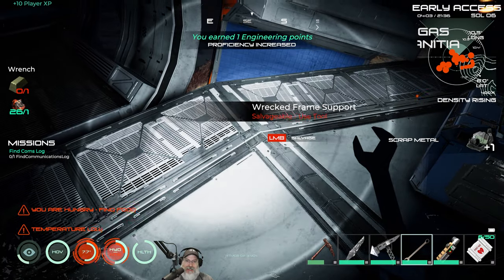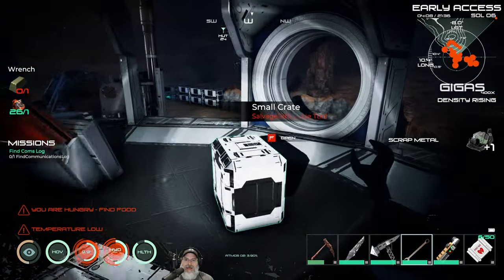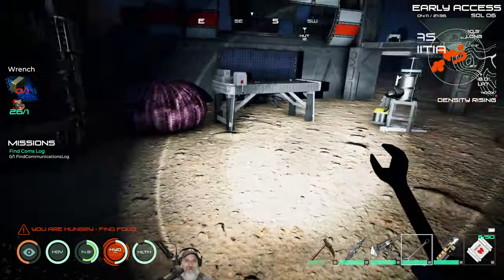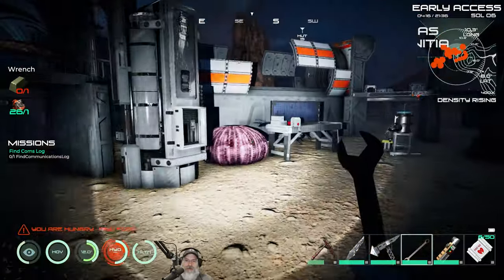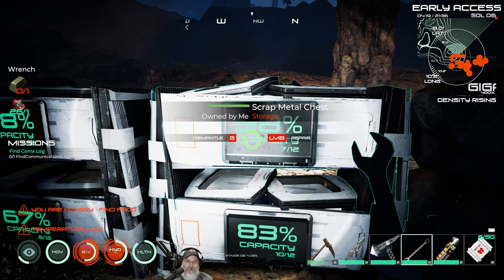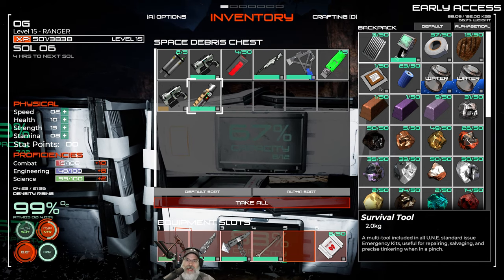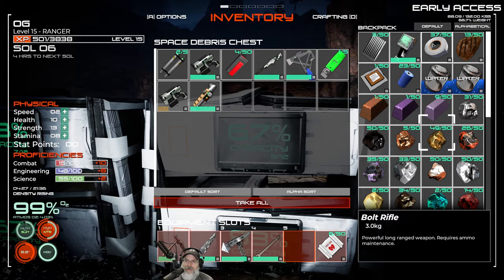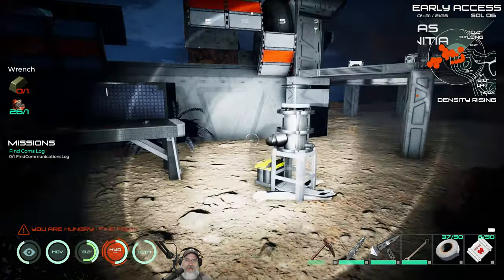Now let's try it with the wrench — see the difference! The wrench is over twice as fast as the crappy starter tool. That's why I wanted to get this as soon as possible. Get the wrench early because later in the game salvaging becomes less important, so you want to maximize use of it. The wrench rocks absolutely rocks. We're retiring the starter tool.